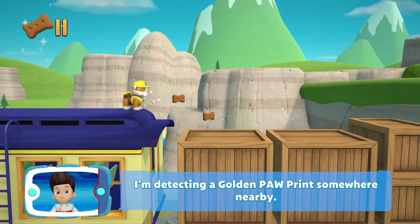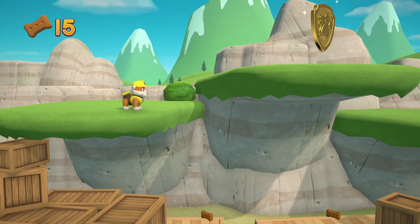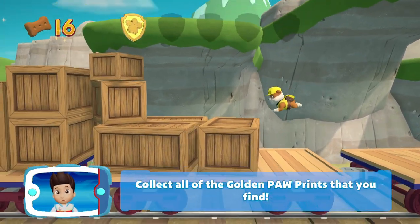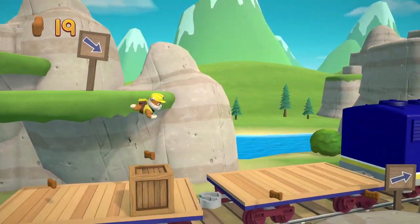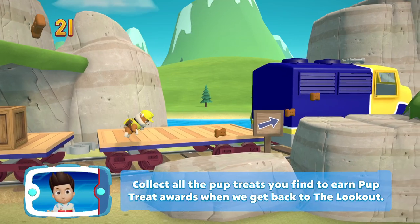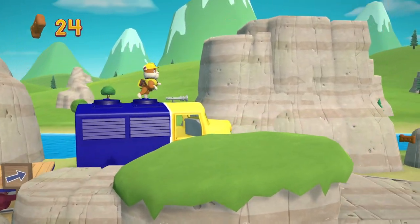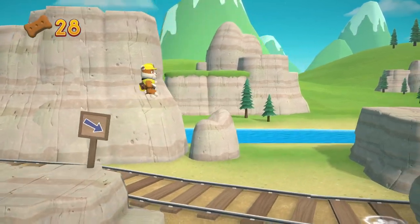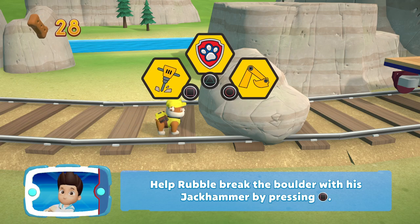I'm detecting a golden paw print somewhere nearby. You've got the golden paw print — collect all of the golden paw prints that you can find. Collect all the pup treats you find to earn pup treat awards when you get back to the lookout. This boulder can't stop Rubble — he can use his jackhammer to break the boulder into smaller pieces. Help Rubble break the boulder with his jackhammer by pressing the square button.